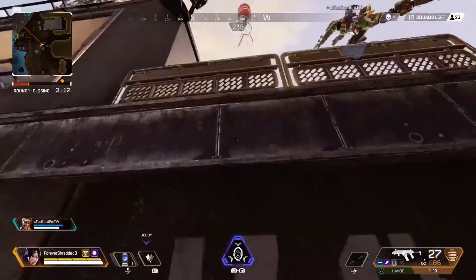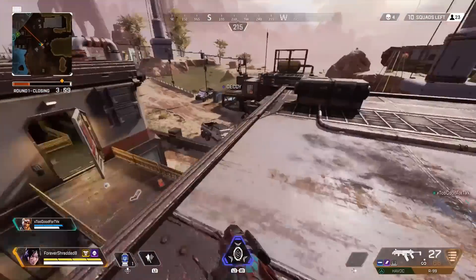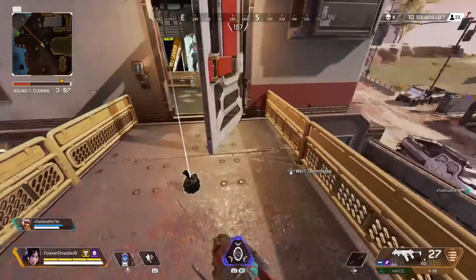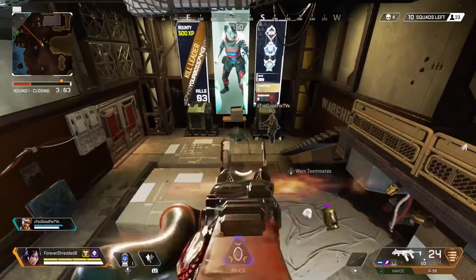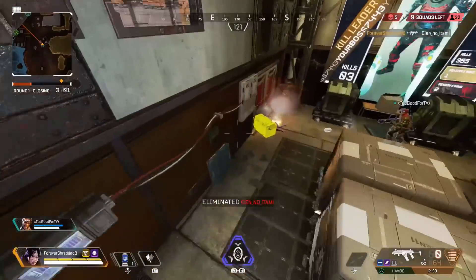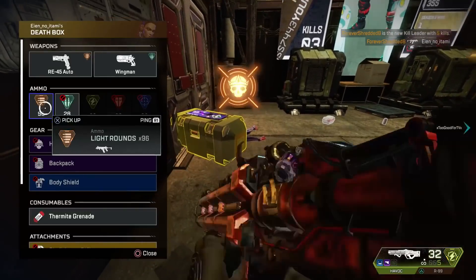Three to fuck this bitch up. She armor swapped. I think there's nothing in that blue — I'm pretty sure. I think she's realized she's weak. 26 — Mastiff! I love this. They gave it to me.